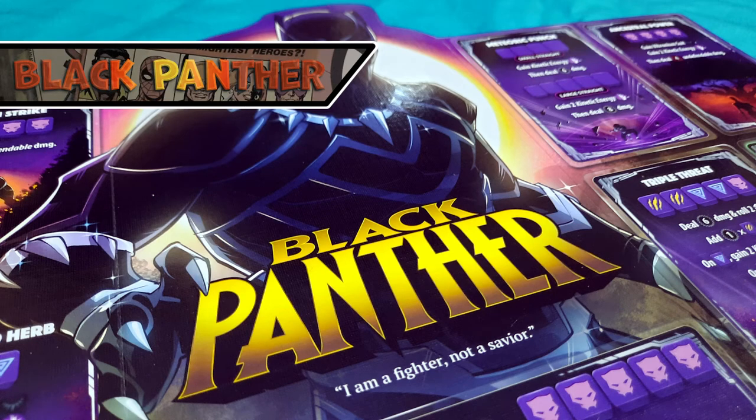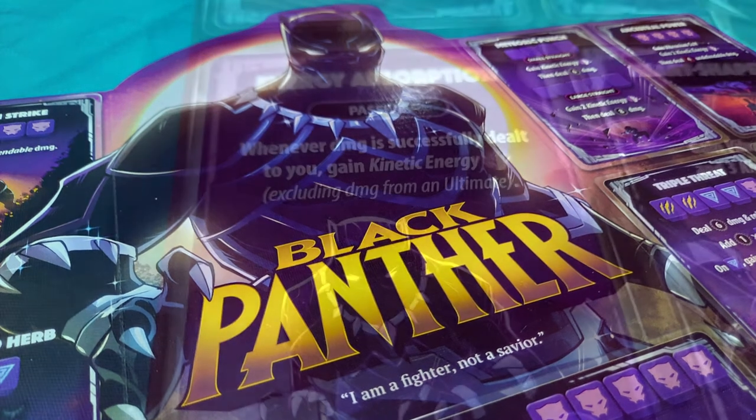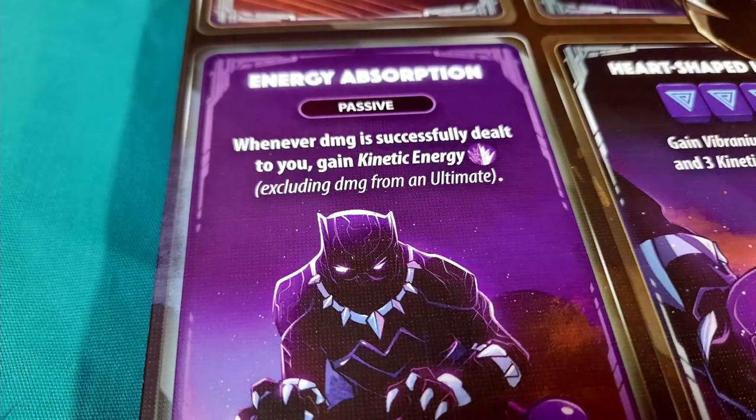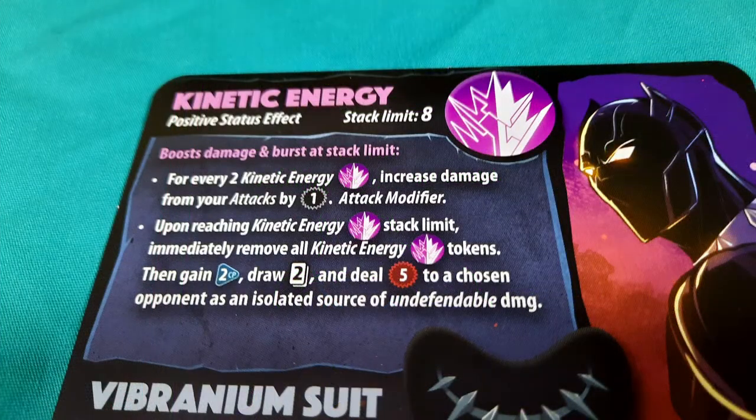Black Panther is all about his passive ability called energy absorption. Each time Black Panther takes damage, he gains kinetic energy, and his own damage increases for every two kinetic energy that he has. Once he has eight, they all get discarded and he gains two combat points, draws two cards, and deals five damage.